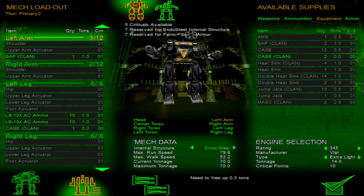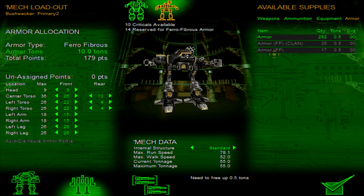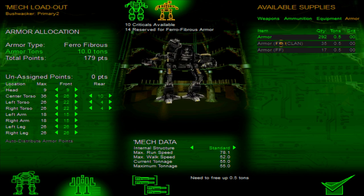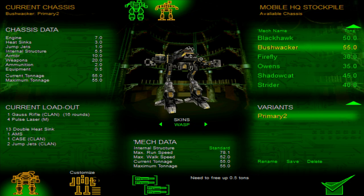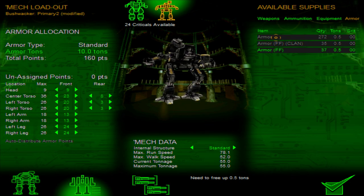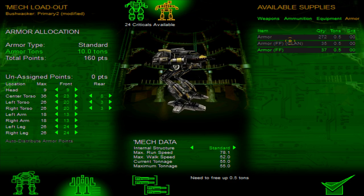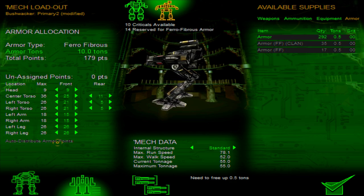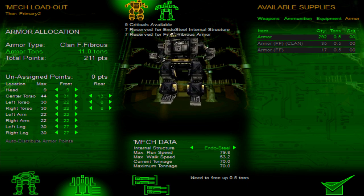Endosteel internal structure takes up seven criticals, but Furalfurberus takes up 14 here. I think I can give it Clan maybe — no, I can't switch it really. I don't know what the deal with it is. You can put armor in there and free up the criticals, or you can give it Furalfurberus, which actually allows for more total points. That's what it allows — because of the weight distribution or whatever. So that's kind of how we managed to do that.